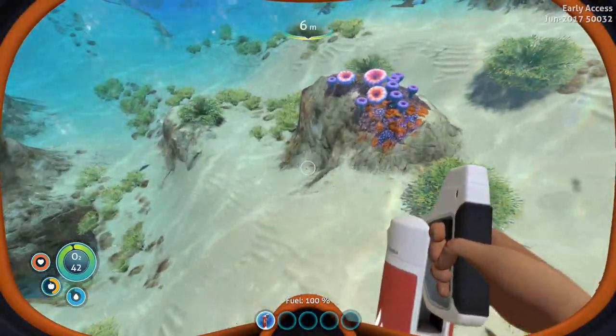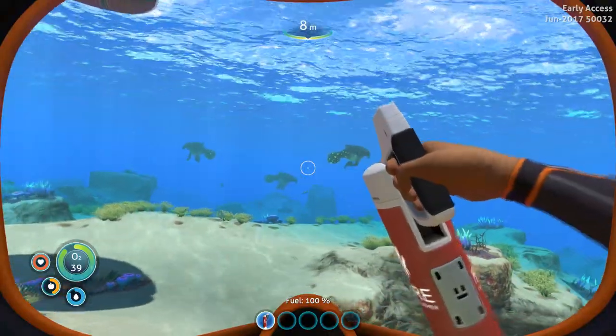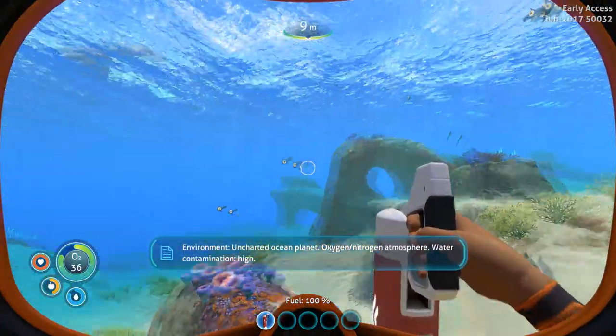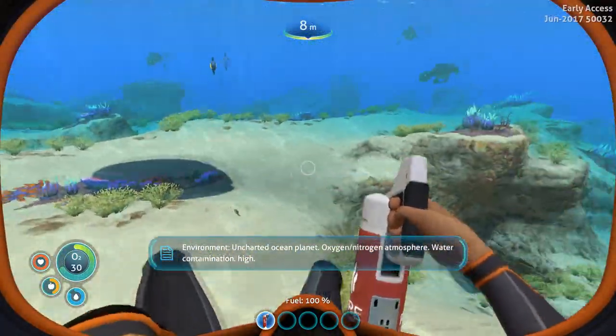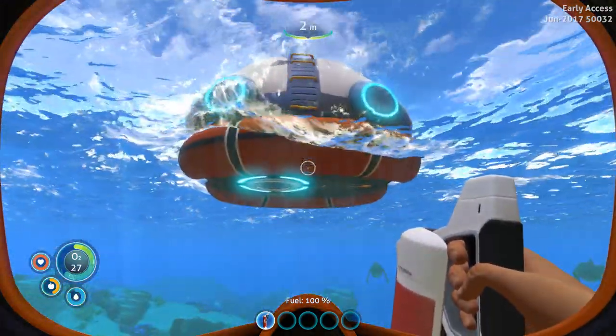Get in the water. Damn — oh shit, what the hell is that? Okay, I hope it's not hostile. What the hell is everything? Ocean planet. Oxygen. Nitrogen. Atmosphere. Water contamination. Hi. Oh shit. I need to get away from the water, I guess.